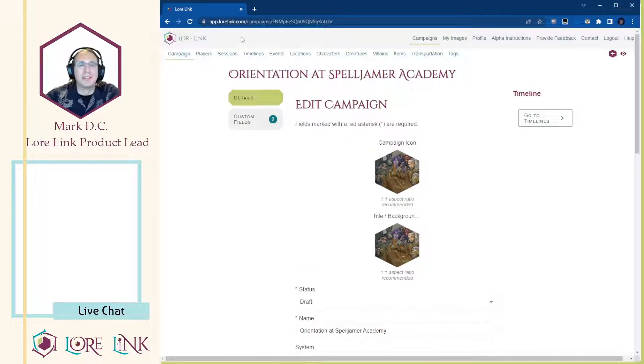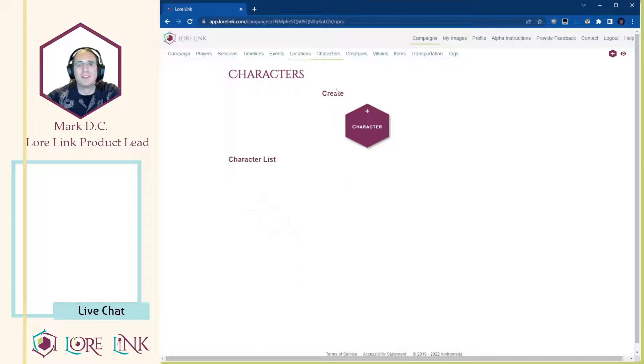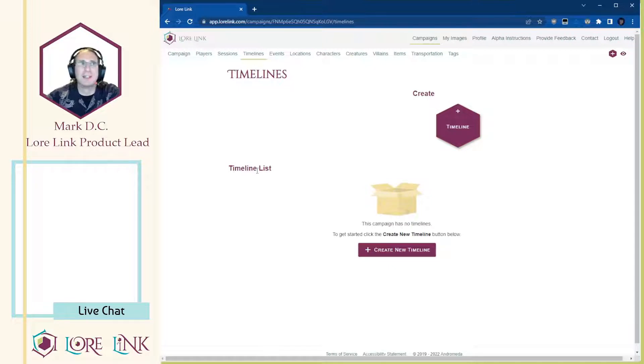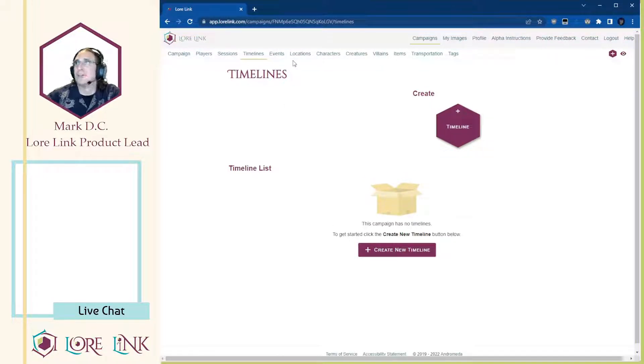LoreLink doesn't push you toward one approach - we wanted to be flexible in terms of how you create things. You could create all the events first, or sketch out all the locations, or start by creating all the NPCs and monsters, or go through and think about the timeline and how things will build out. I think I'm going to start with the locations, because this is essentially an organized tour adventure - it feels like it makes the most sense to start with locations.